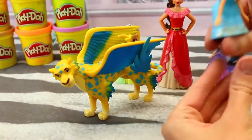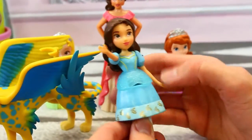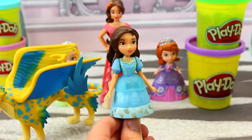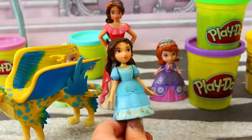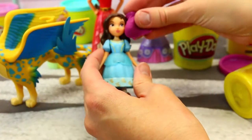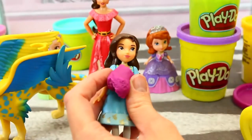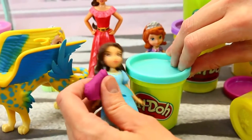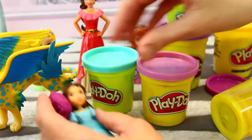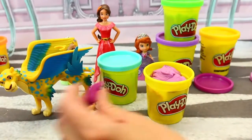Since we already have Isabel out, let's do her makeover first. What color hair would look good on her? Probably purple — I think purple would look really good. Should we do darker, or like different shades of blue? Maybe purple mixed with some blue? Or just dark and light purple? Yeah, let's do dark and light purple — that would be really pretty.